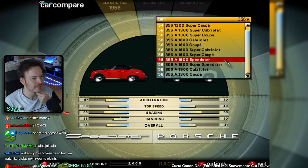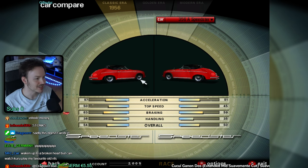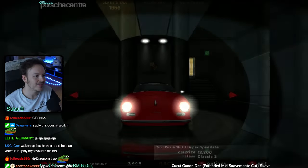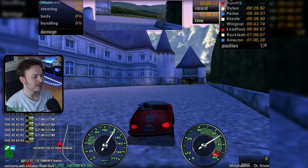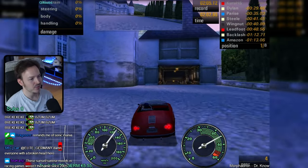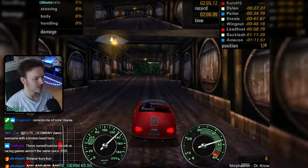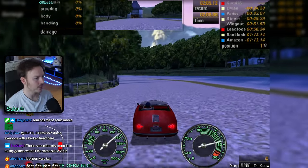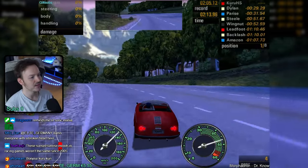Comparing the parts: better handling, better braking, better top speed, better acceleration - just better parts all around. By the way, this is the track where I lost during the Need for Speed tournament. I was too fast and hit this wall, but I think it was the other direction - I came from the other direction and hit the wall on the way back.